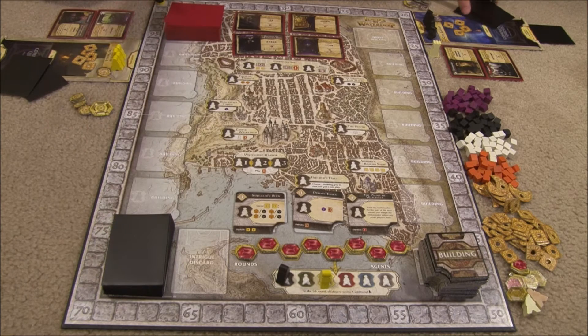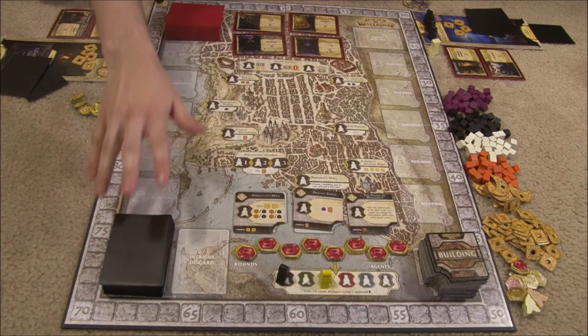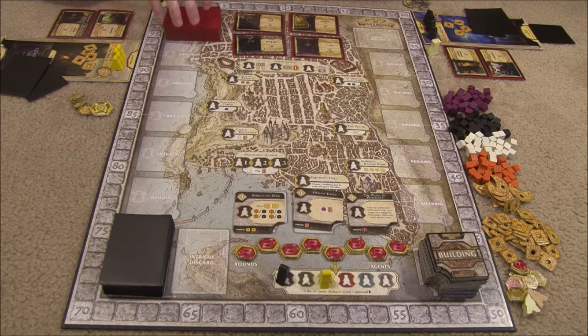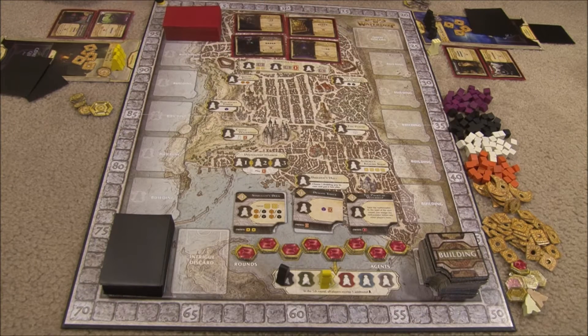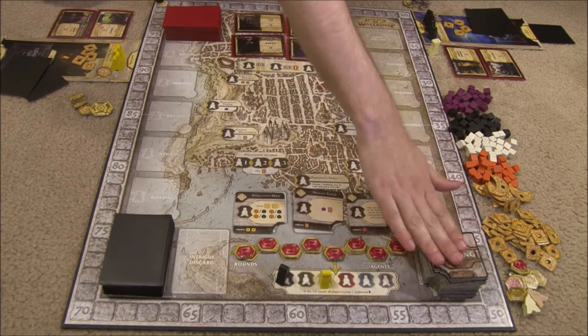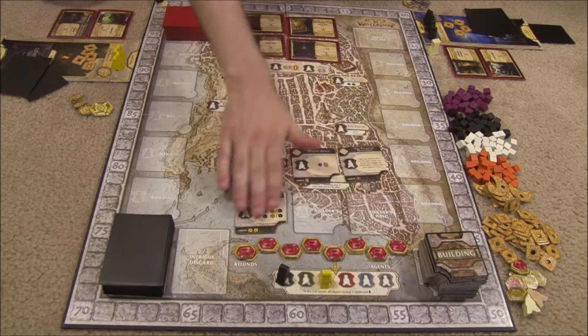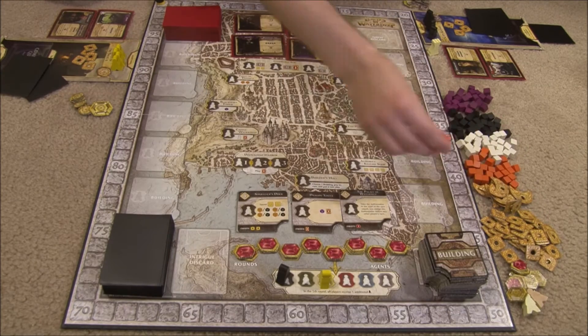Each player gets a hand of two intrigue cards, which are for their eyes only — a hand of cards they can play during the game. They can keep them near their board. Lastly, each player gets two face-up quests that they put on the active quest side of their player mat. These are the quests players will be completing during the game. The rest of the intrigue cards form a face-down stack, and the rest of the quest cards form a face-down stack, but also four quest cards go face-up on the corresponding spaces of the board. You also form stacks of three victory points each on each of the eight round spaces, then shuffle up the building tiles and lay out three face-up in the Builder's Hall spaces. Lastly, you form a pool of money and adventurers, which are just different colored cubes.